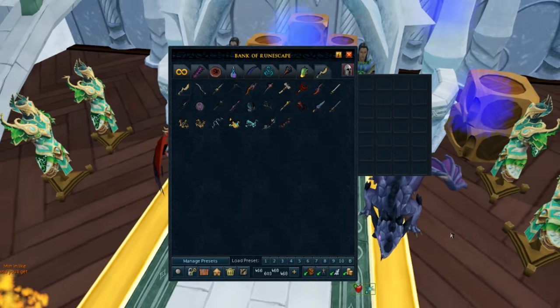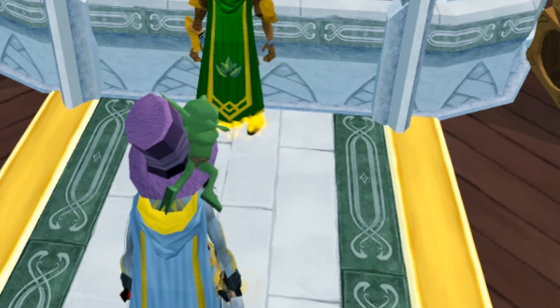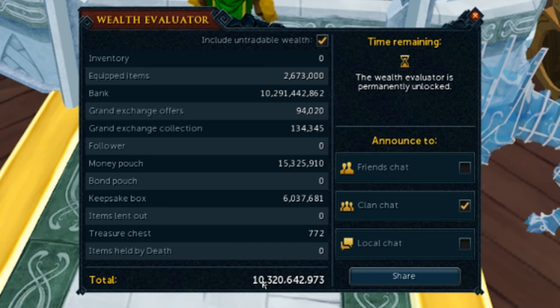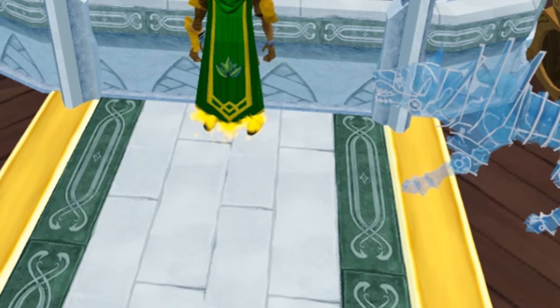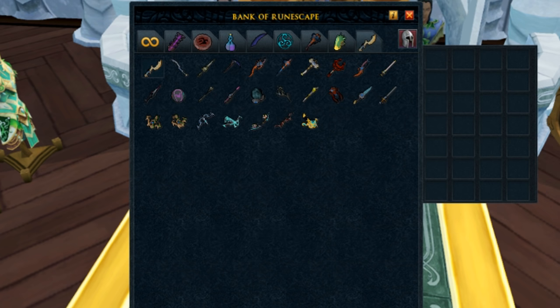So anyway, that is my entire bank. If you're wondering what my coin pouch looks like — it's not looking good. It's 15 mil and my ring of death isn't charged, so pretty much it's zero. Now it's time for the wealth evaluator. My bank is worth a total of 10.3 billion, but it's actually worth closer to 12 billion. I've got the two orbs and the leg pieces that aren't worth anything in the evaluator, but the big one is the eldritch crossbow — the game values it at 540 million coins but it's actually worth about 1.3 billion. So my bank is somewhere between 11 and 12 billion, and hopefully it's going to be increasing pretty soon.